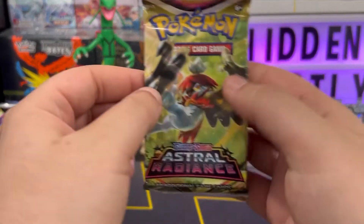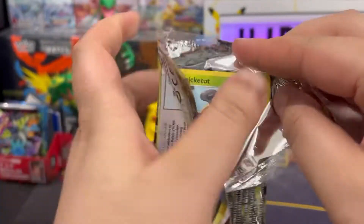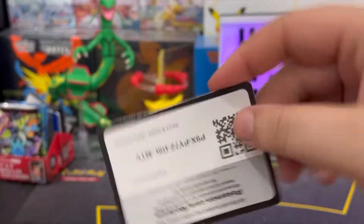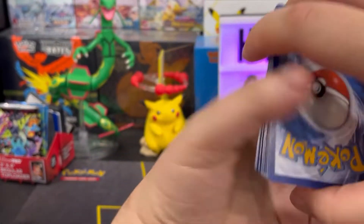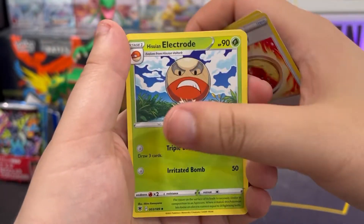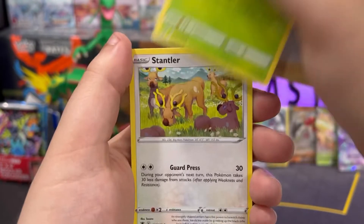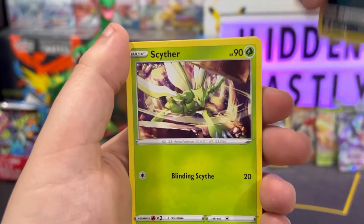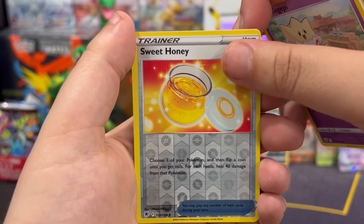Now for our last pack — can we get some last pack magic? We got the Sneasel on the front. Code card — get it out of here, one two three four to the front, swing it around town. We got grass energy, Spicy Curry, Electrode, Gardenia's Vigor, Cricketot, Stantler — I love this art — Hisuian Qwilfish, Scyther, Togepi. Sweet Honey as the reverse and Regi Ice non-holo.